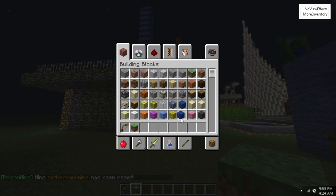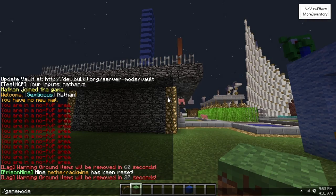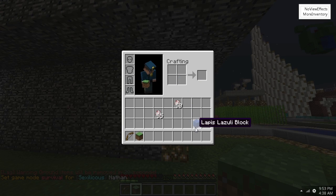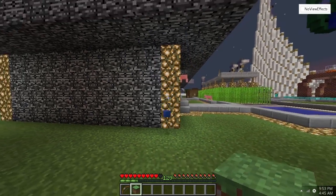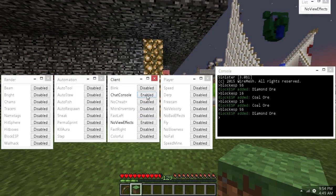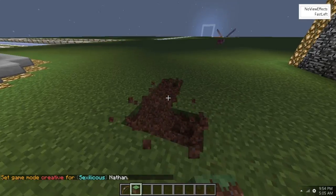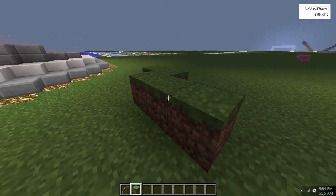More Inventory allows you to hold items beyond your regular inventory by storing them in your crafting area — you can hold them there, go back, and they're still there. If you have it off, it obviously just drops. Fast Left is a fast left click — kind of like being in creative where you can destroy faster. Fast Right is fast right click, so you can spam doors or trap doors, and it also works as a fast place.